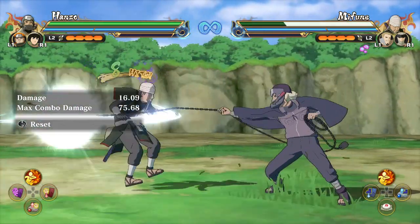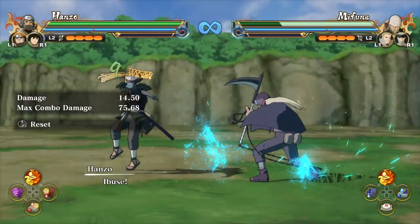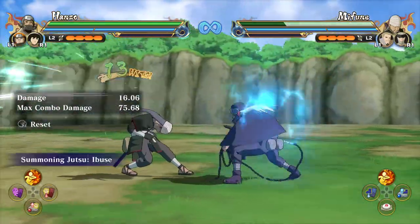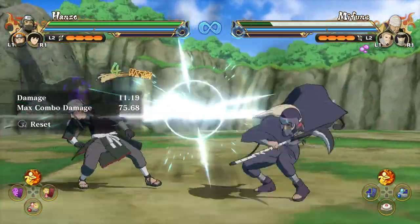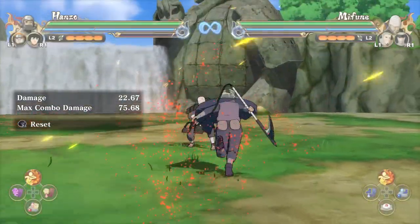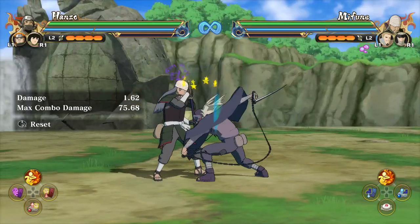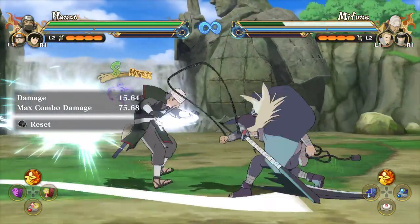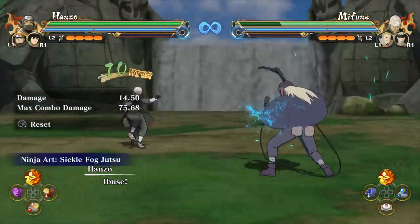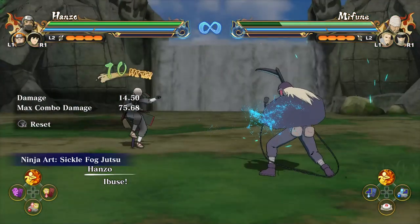You cannot do an Explosive Circle 9 hits into the up combo because it won't be in range. At 13 hits into the up combo, you can go for an Ibuse cancel and also an Explosive Circle cancel. Eight hits into the down combo, you can cancel into Ibuse and also into the Explosive Circle. At 8 to 9 hits into the down combo, you can also cancel into an ultimate jutsu.